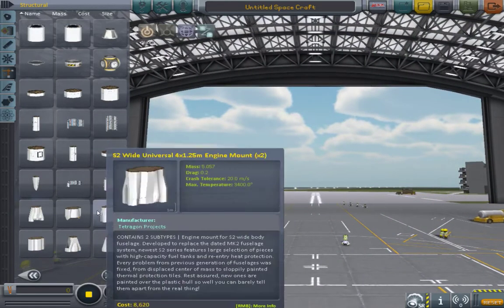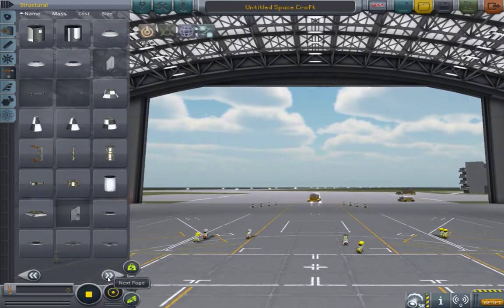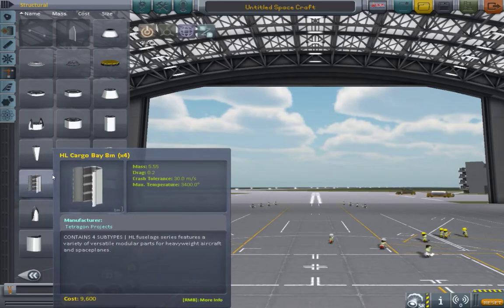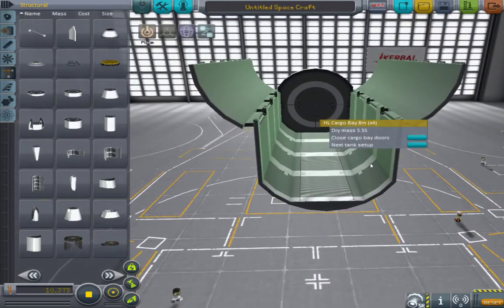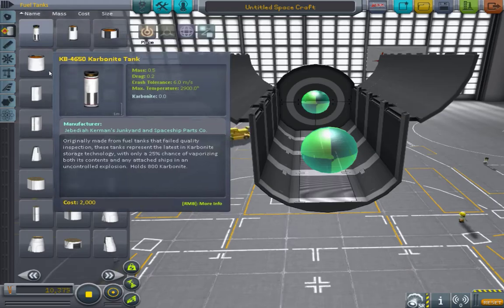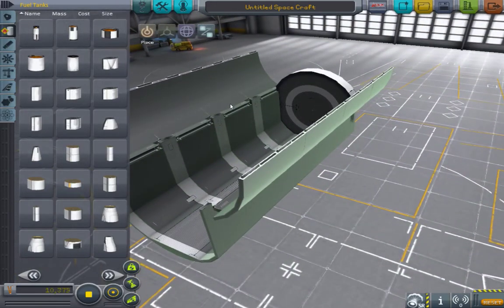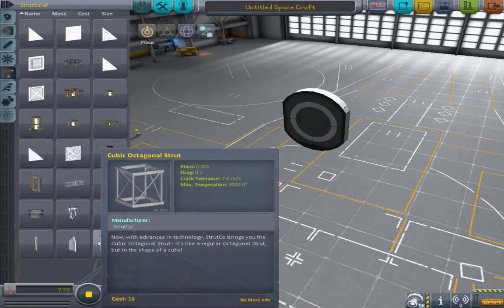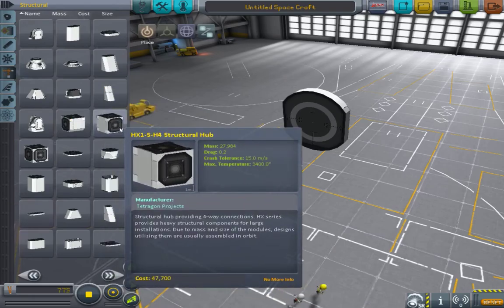We then have the S2 wide, which as it says is just a wider version of the S2. I think that's the largest version until we get to HL. HL is a larger size up from that — and look at this cargo bay. You could fit a 3.75-meter tank... maybe not that one. But you could easily fit 2.5-meter fuel tanks or anything that's 2.5 meters in there. And then we have the HX, which is the largest size, which you can use to make space stations and all that. Look at the size difference between HL and HX — seriously.